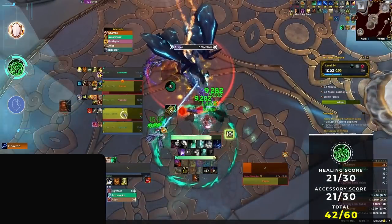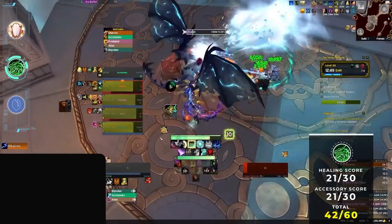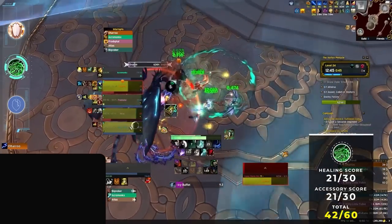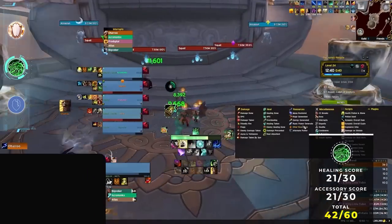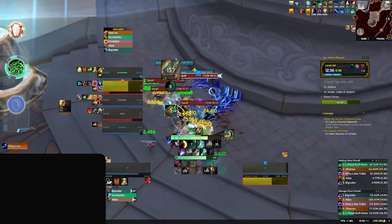If you want to have high impact on your keys, Mistweaver Monk might be for you. With tons of unique options in terms of mob control, Mistweaver definitely has value for any group. While there might be some struggles with burst healing or mana management, Mistweaver Monk scores about the same as both Resto Druid and Disc Priest to round out our mid tiers.